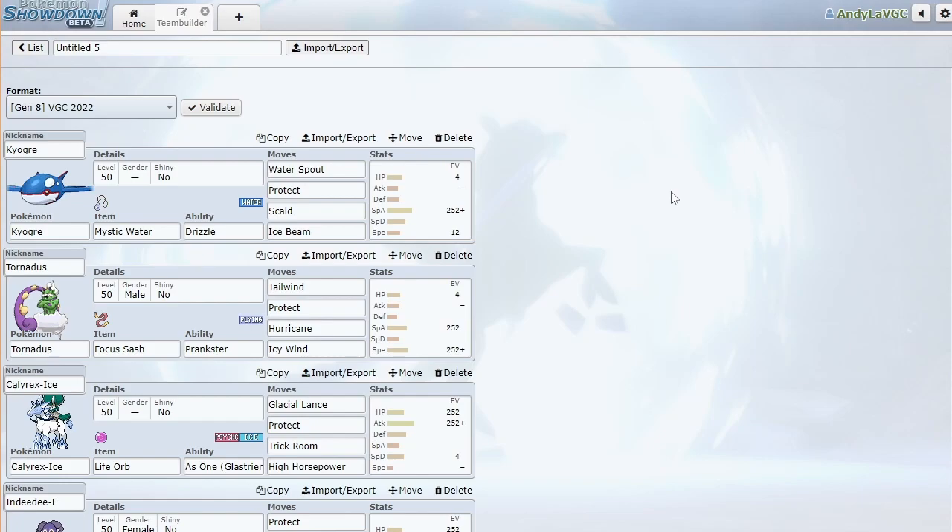It's a Kyogre and Calyrex-Ice team, and I think Kyogre plus slow restricteds is really, really solid. People have told me it's really good, and this is kind of like that — except you have the Trick Room option. Since there's going to be a lot of fast, offensive Pokémon at the beginning of the format, this is going to take advantage of that and flip the expectation on its head.